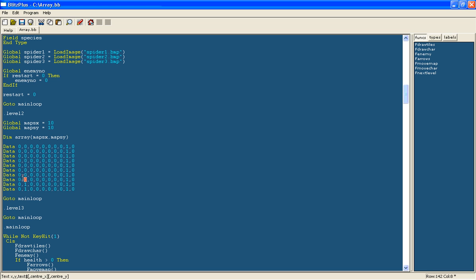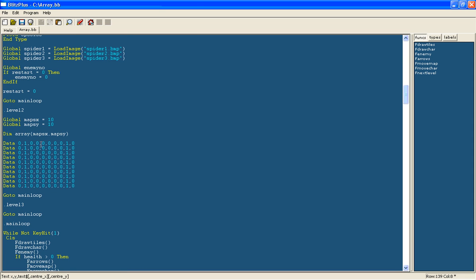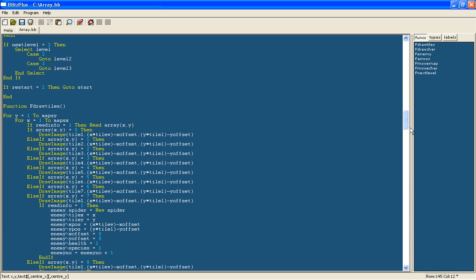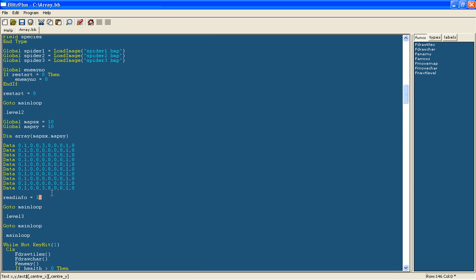Since it is level 2 it should be quite difficult. I will put 2 bosses — one at the top and one at the bottom. Once that is done we make readInfo equal 1 again so it will reload the map. It only does that once because we set readInfo to 0 as soon as the map has loaded. We will also make nextLevel equal 0 so it stops cycling through the levels.